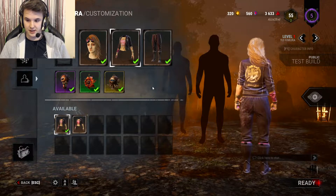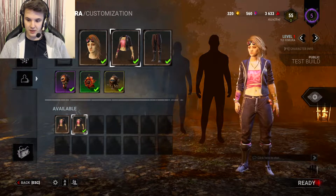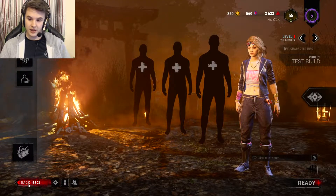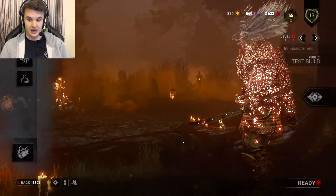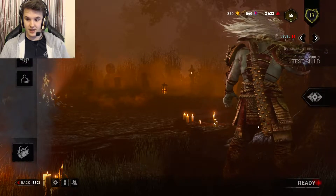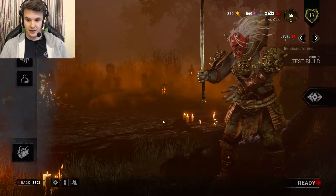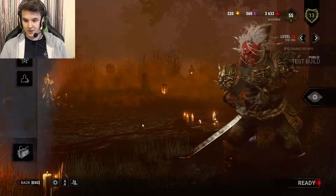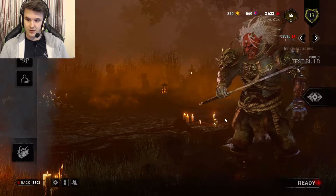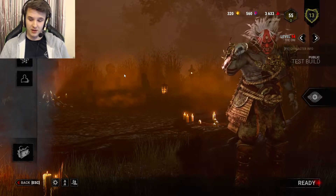The survivor comes with her base clothes and two jacket variants — one gold on the back and pink on the front, and another white and pink combo. Now probably the most exciting part is the killer. This killer is badass — look at him, he looks so sick. I haven't seen much gameplay yet so I kind of want to jump in myself, but I've had a little glimpse so I'm not going in completely blind.